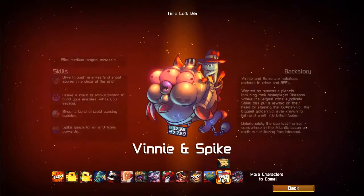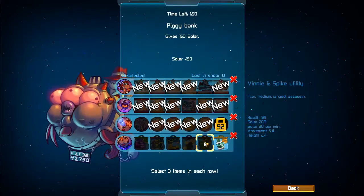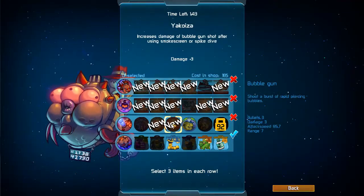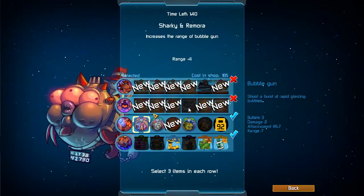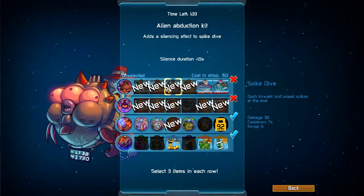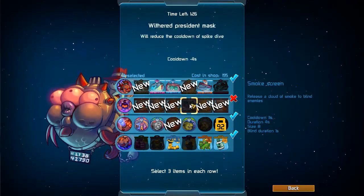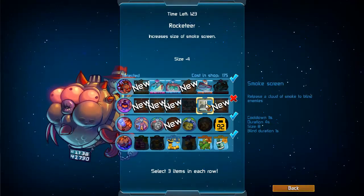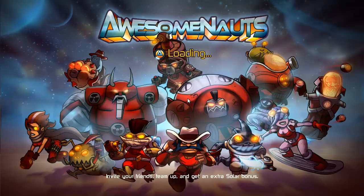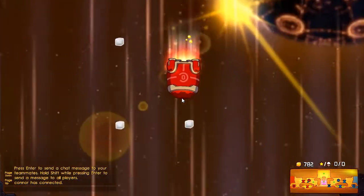Alright, hi guys, today we're going to be playing Vinny and Spike, our penultimate character. No damage, no speed — range, yeah, damage. So I can go for a cooldown. Actually, let's go for a cooldown. Sort of, but no — go for size. Invisibility and that. Vinny and Spike's moves are the dash and smokescreen.